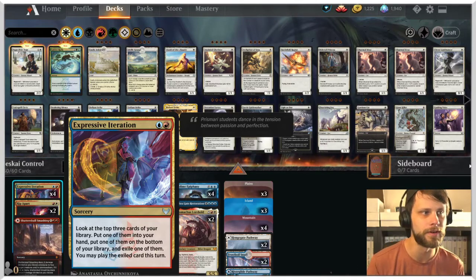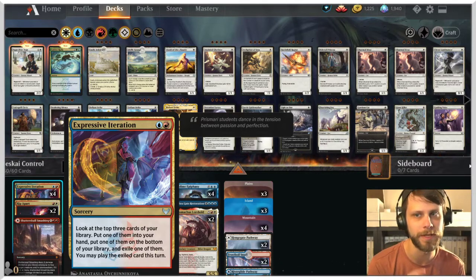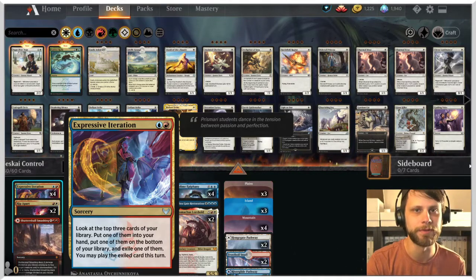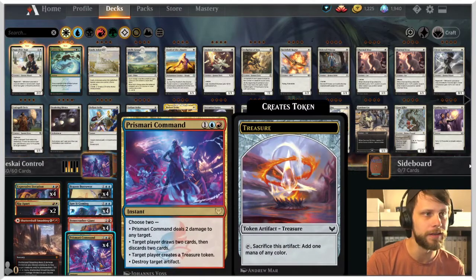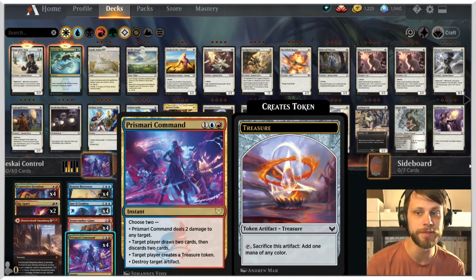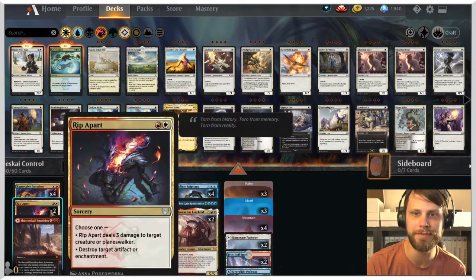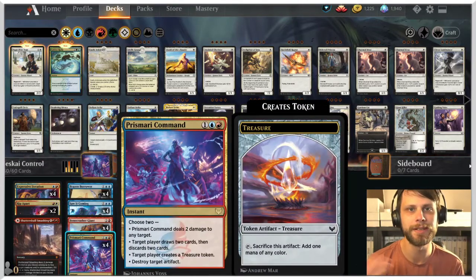Expressive Iteration — you generally don't want to play on turn two. A lot of times you want to play it on turn three because if you can get a land off of it, it's essentially a free land drop without having to take one from your hand, which just makes things a lot easier. Prismari Command is one of my favorite commands in this new set. Two damage to anything, draw two and discard two, or create a treasure token to help ramp us, or destroy target artifact. Having a lot of this tech between Rip Apart and Prismari Command just allows those outs.